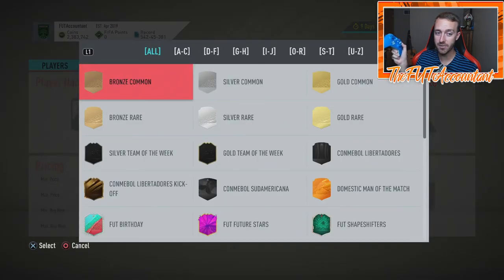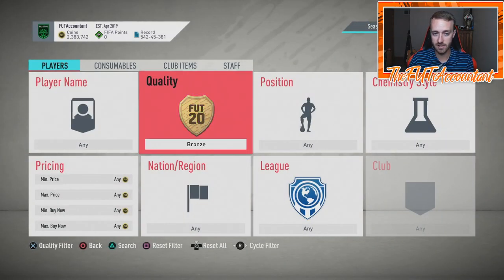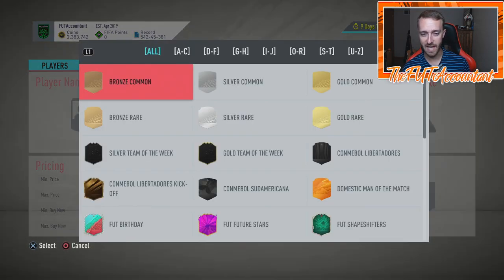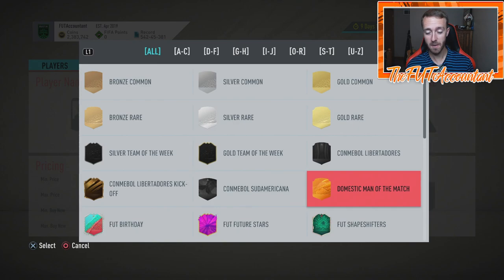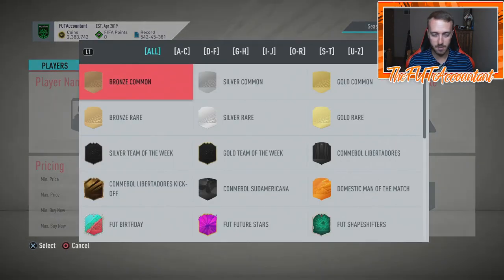Once you click A on that, what we used to do was click A and then click left or right to search between qualities. Now you just use the right stick to go left or right and pick your quality. Seriously, this is a massive W. I see a lot of opportunity and also a lot of potential for mishap coming with this new addition to the game.